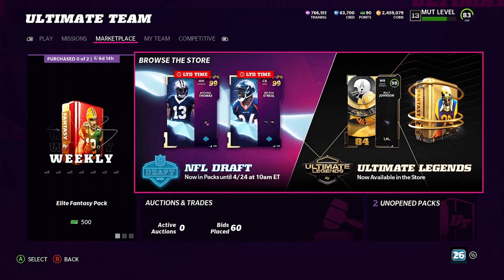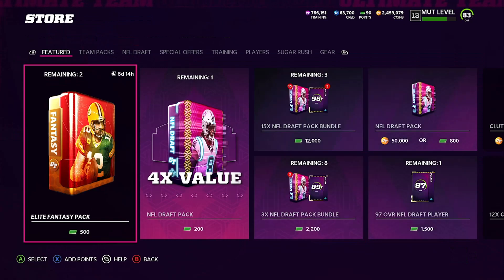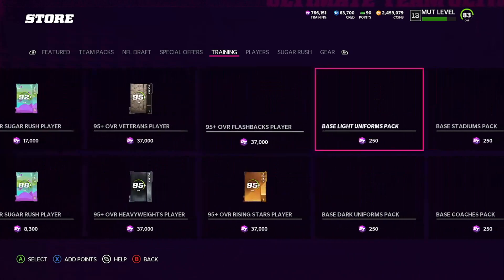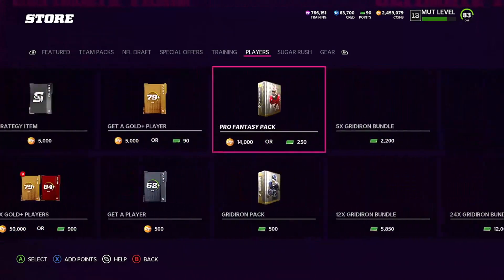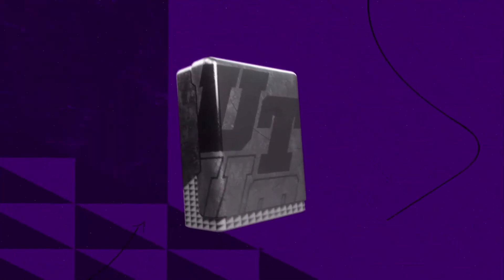Another thing — I'm hearing that Pro Fantasy packs are just popping. I was in Samuel's stream and I saw him pull a 99 when I came in. Then I saw him open up some Pro Fantasy and he got some fire, dope pulls. So we're just going to go ahead and put 500K into the Pro Fantasy pack and see if it's actually popping off for us.